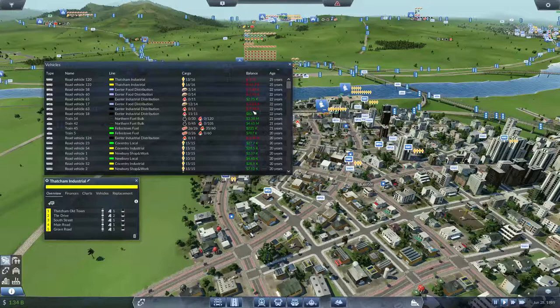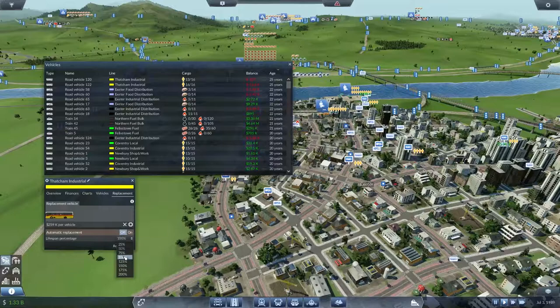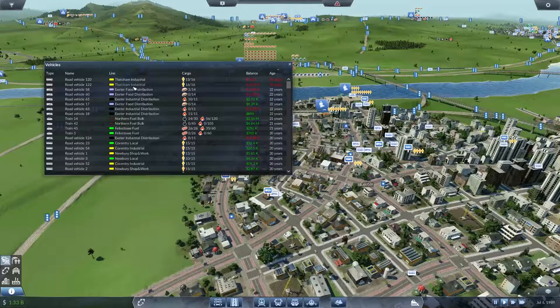So these are just some old road routes — old vehicles. They're not particularly profitable one way or the other, but they are probably due for replacement. We'll do that and just see if that helps bring them into profit. But to be honest, we are ridiculously profitable already.